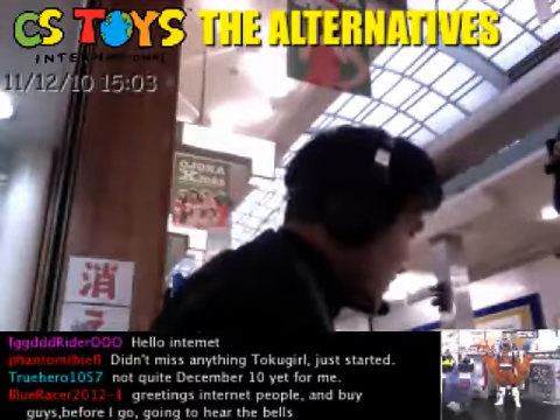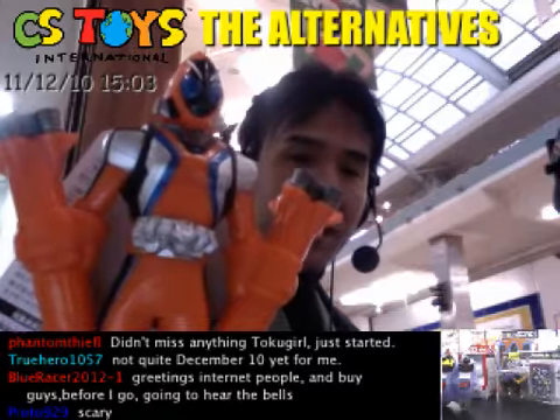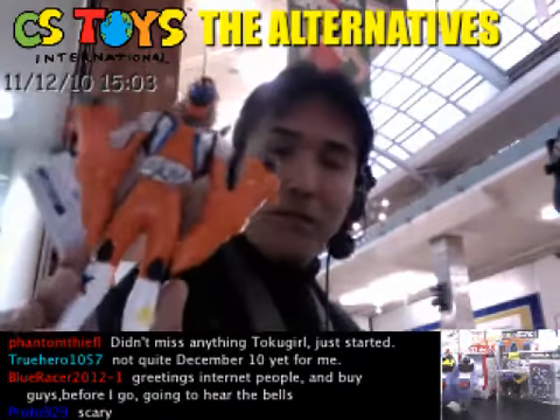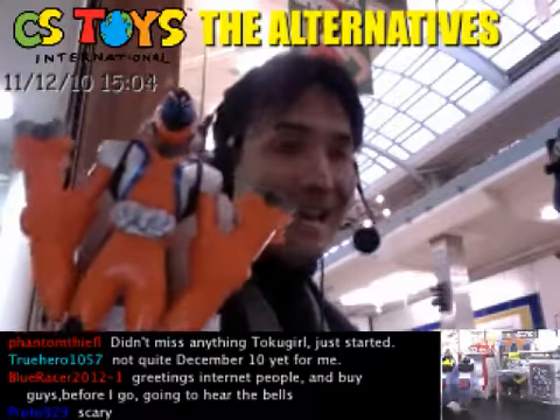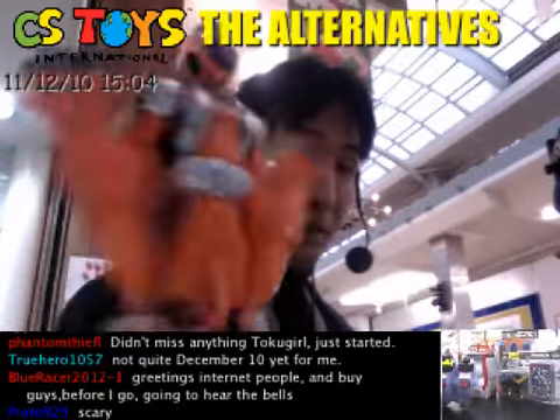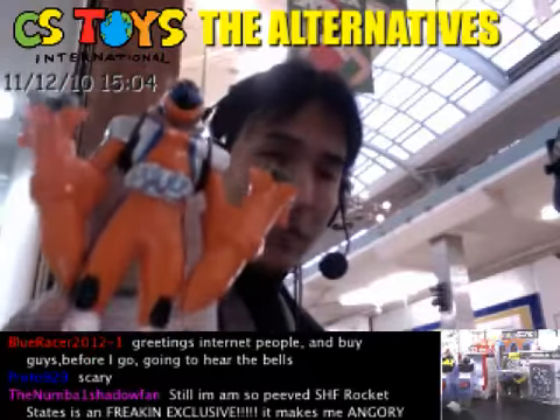And also we have the Kamen Rider Foze, and this is the Rocket States. This is actually the soft vinyl figure, but it comes as an EX version. It's kind of a big one, but I will just give you more details.